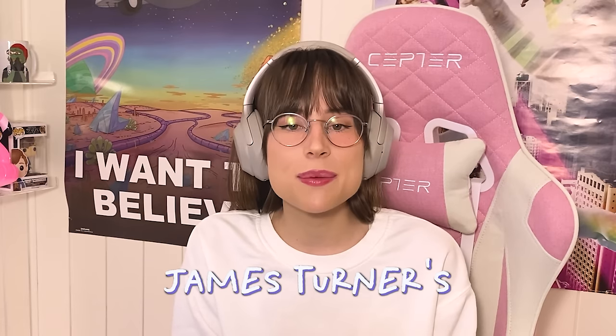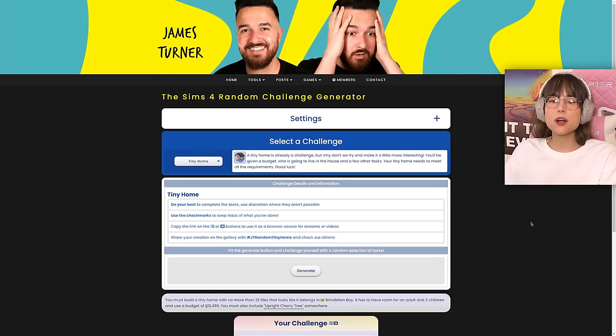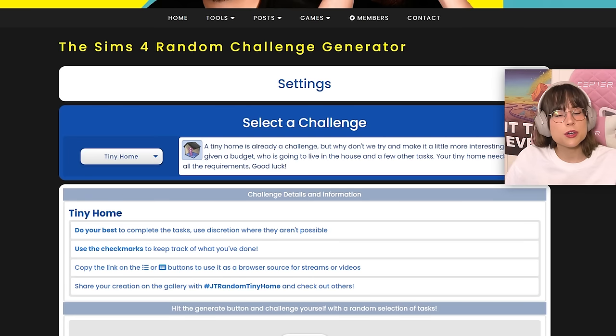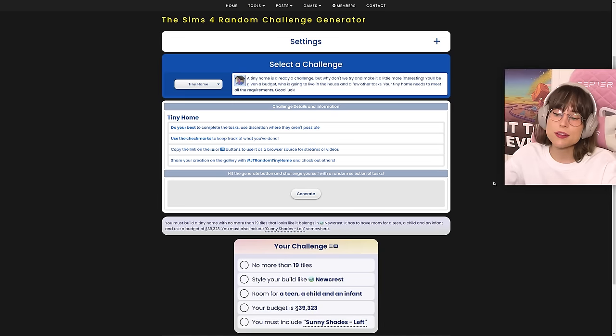Hello, today we're going to try out James Turner's tiny home challenge. On James Turner's website, for this challenge you make a tiny home, but you also get a little list of requirements needed to complete it. The requirements include how many tiles the house will be, the style, who's going to live in it, the budget of the build, and a random item you have to include.